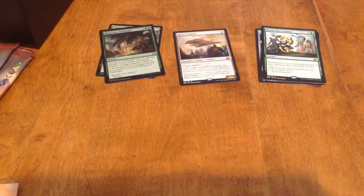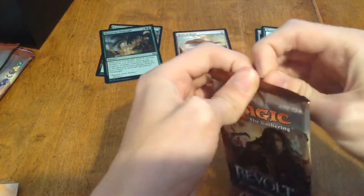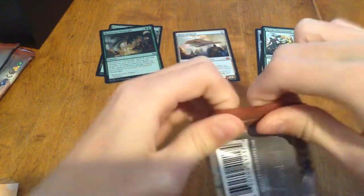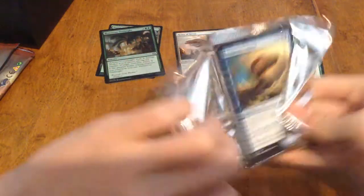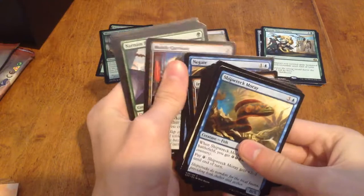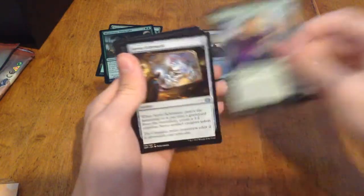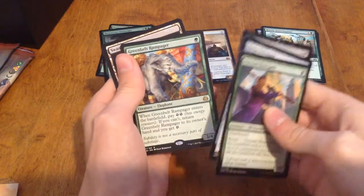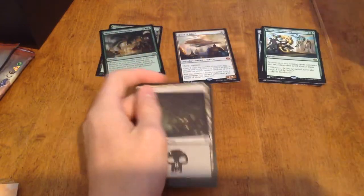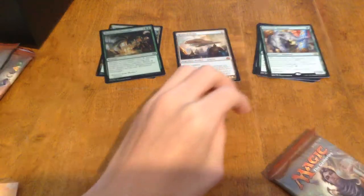Everything is all over the place since this is my first bundle. Nernum Renegade, Syroschematic — it's Vengeful Rebel. Greenbelt Rampager! This'll go good in my energy deck. That was one of the ones I was wanting when I opened up Aether Revolt.